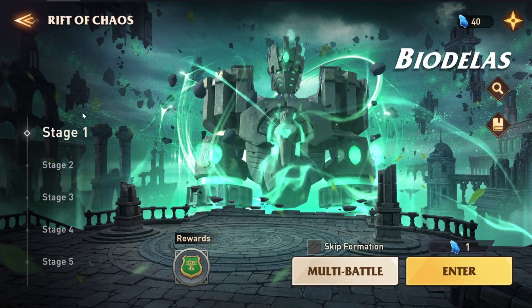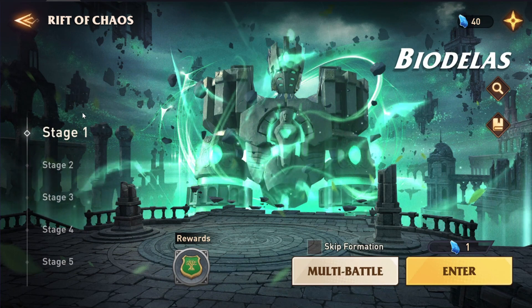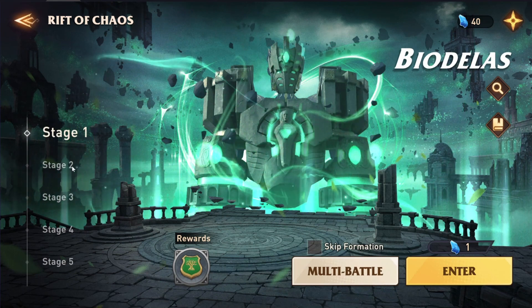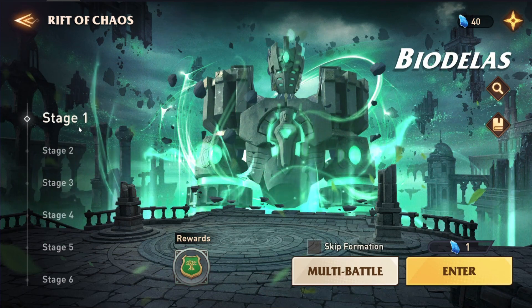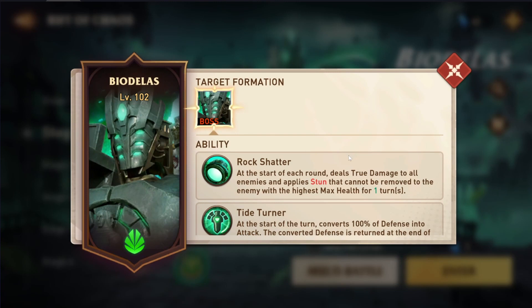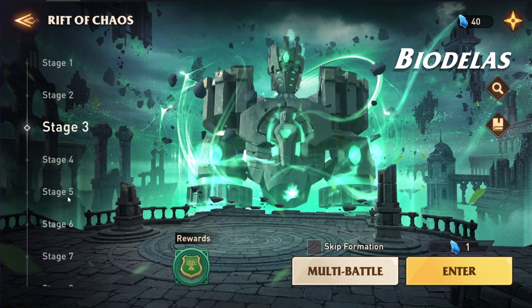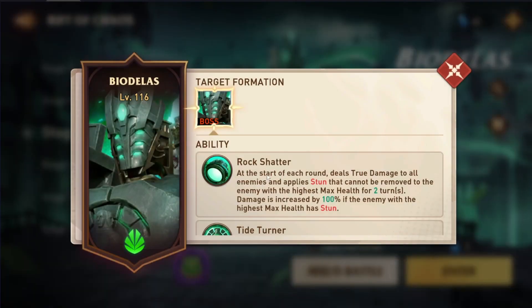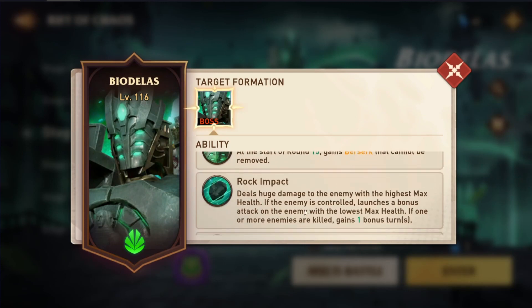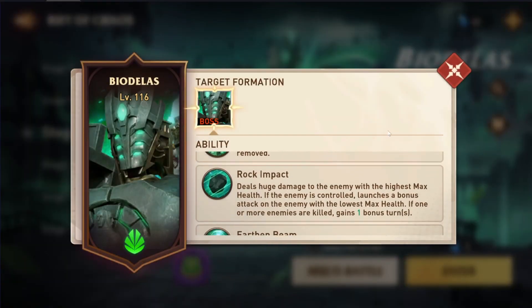The first thing you need to realize about the Rift of Chaos bosses is Stages 1 through 4 — this applies to all of them — are the base stage. Nothing changes from Stages 1 to 4, so if you look in their mechanics in the magnifying glass, all of this is exactly the same from Stages 1 to 4. Then from Stages 5 to 9, they add an additional 1 or 2 mechanics on top of the original baseline mechanics.